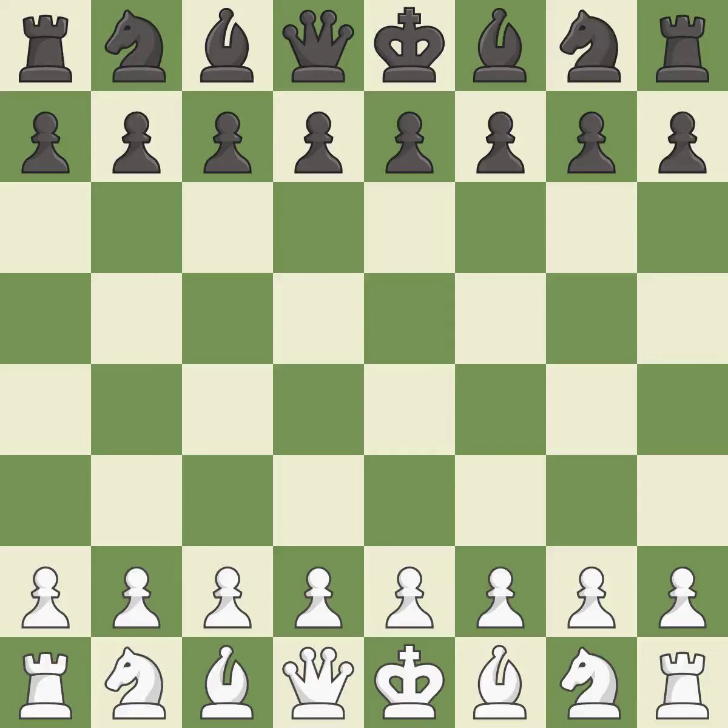King's Indian Defense, Fianchetto, Carlsbad, Pano Variation. 8.b3rb8 — Giveaway: one player was winning but then gave it away. That game was pretty competitive. The opening was balanced, the middle game battle was fairly even, and white outmaneuvered black in the endgame.